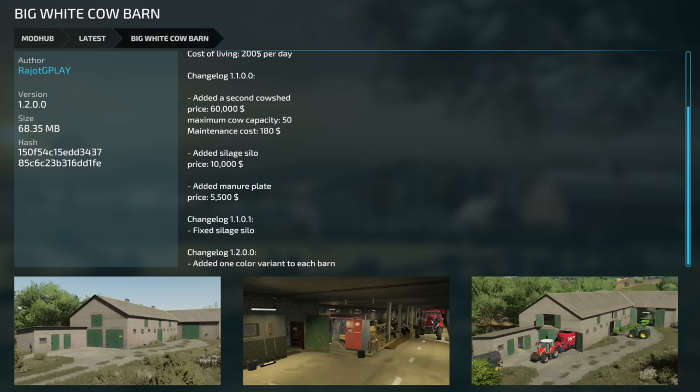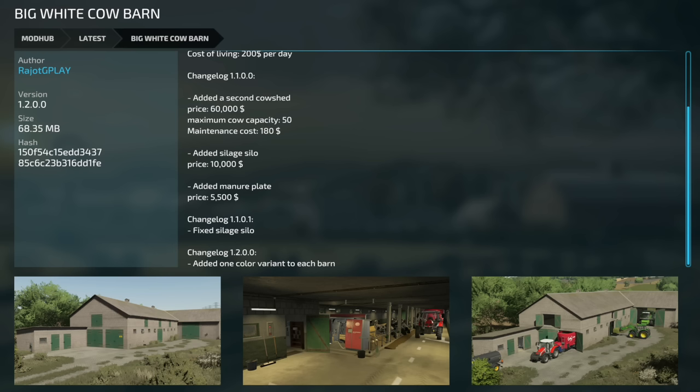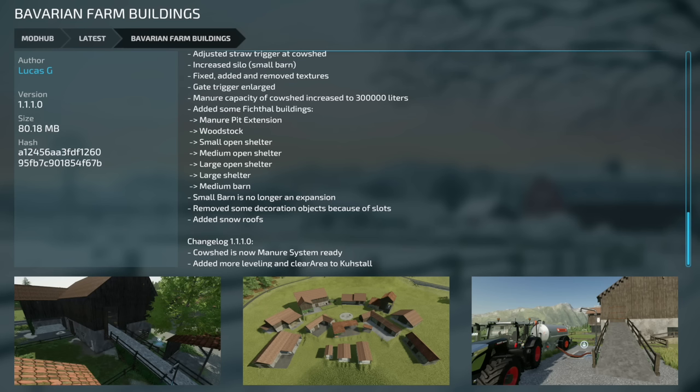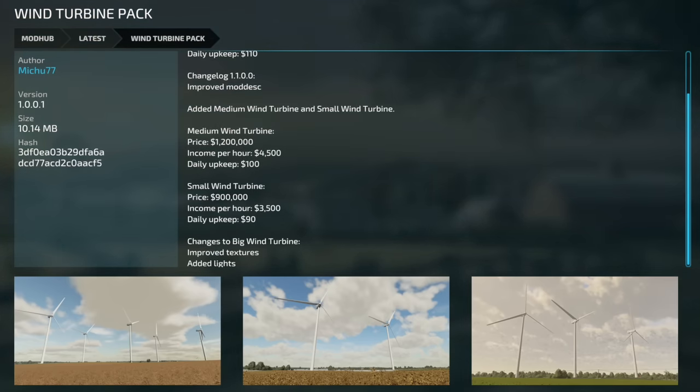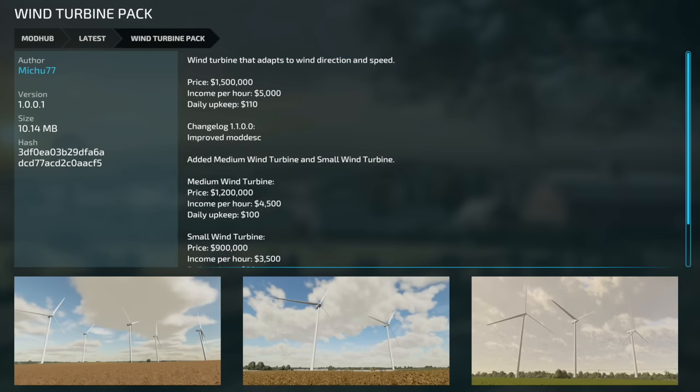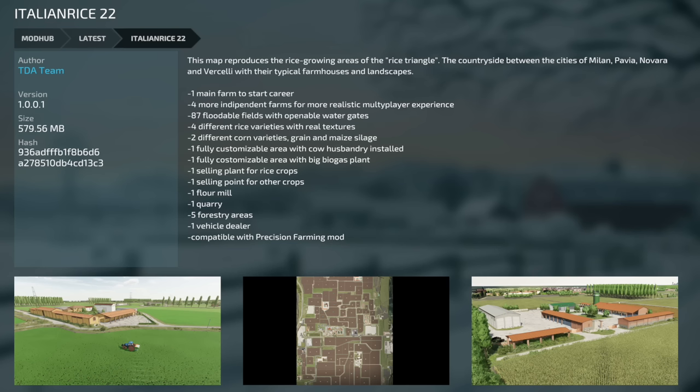We talked about that in Farm Sim news this morning. Update to the Big White Cow Barn, version 1.2 — added one color variant to each barn. Does that mean it's not a big white cow barn anymore? Next up, Bavarian Farm Buildings version 1.1 — cow shed is now manure system ready, and added more leveling and clear area in Kuenstall. Farmlander Shed version 1001 — fixed door animations and added gray roof and door option. The wind turbine pack also got an update. And the last update is Italian Rice 22, version 1001 — this one doesn't have a changelog.